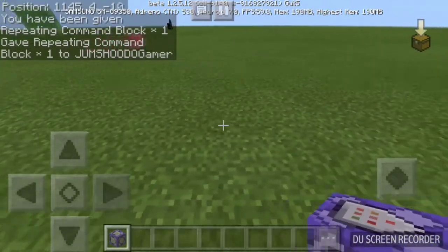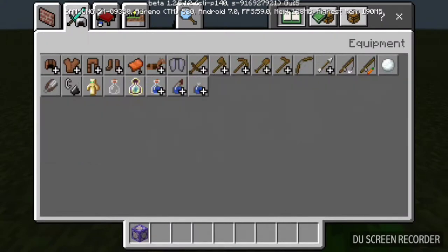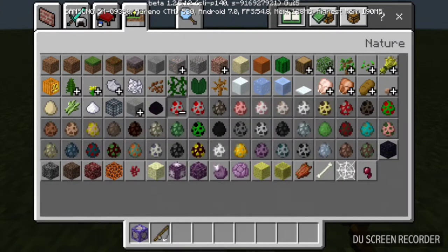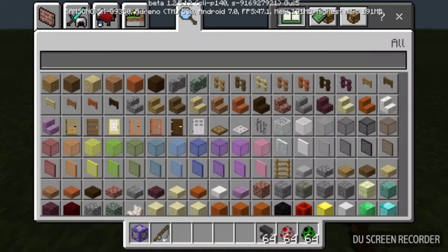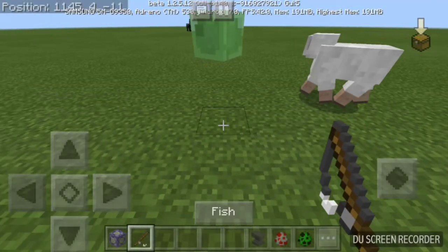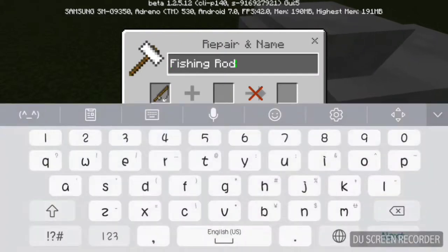After you're done, go to your inventory and take a fishing rod. Then go to the dirt area and grab a chicken spawn egg — or any spawn egg you want — and also a creeper because it just looks cool. Then take a name tag, though actually you don't need it.